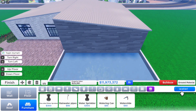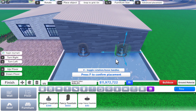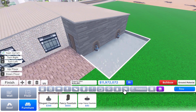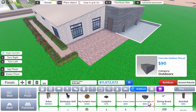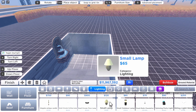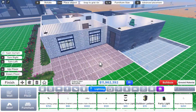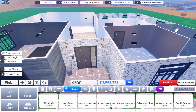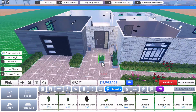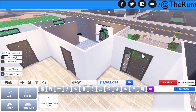If you weren't able to catch how I built this pool, I have a tutorial series on my YouTube channel covering all Roblox Roville tutorials — how to make a pool, a deep end, and even how to sink a jacuzzi into the ground and link it to the pool. I wanted to include the jacuzzi in this build but forgot about it after placing the grass.